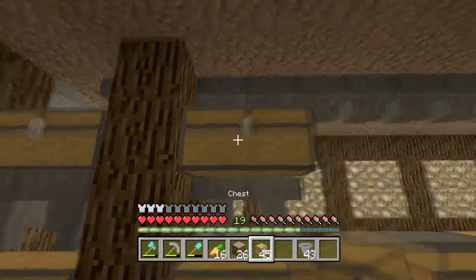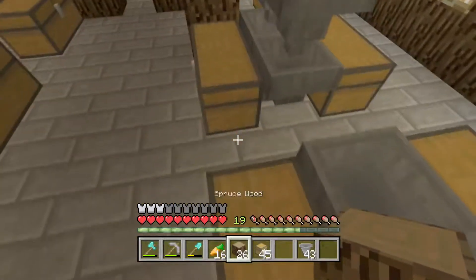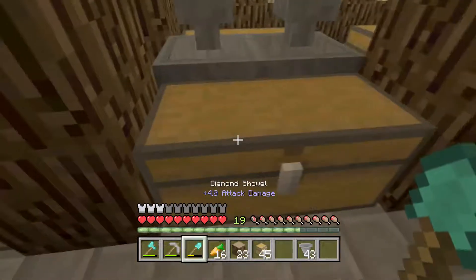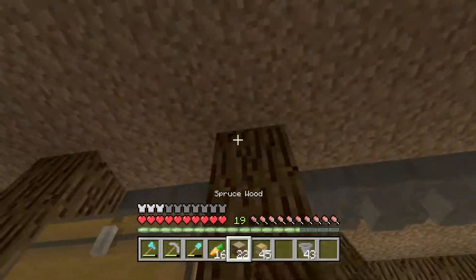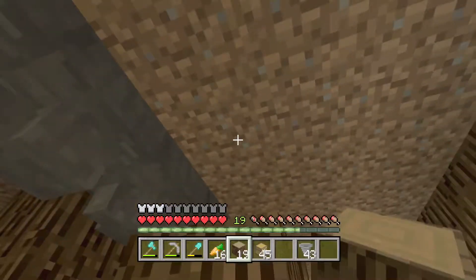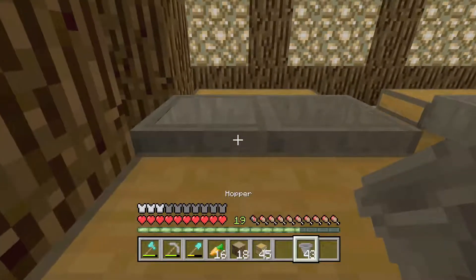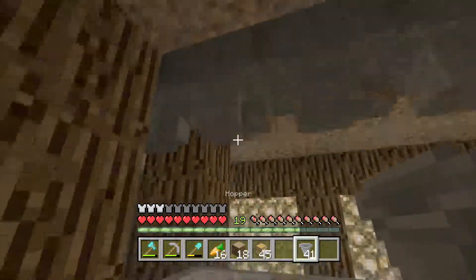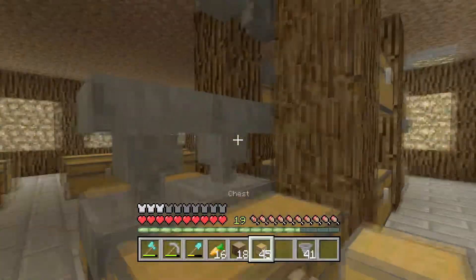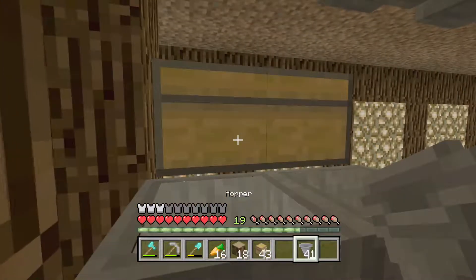So now we've got that bit done, we just need to keep doing the same thing over and over again. We do need to add more hoppers above these chests but I'll do that after. This bit goes here, perfect. It was really awkward to figure out, seriously. So I need to do this chest first because this bit can't go there.